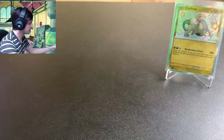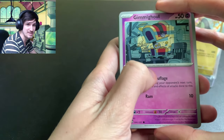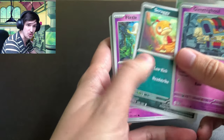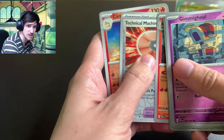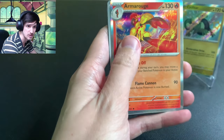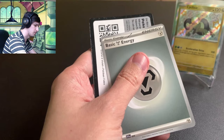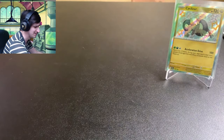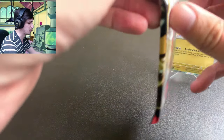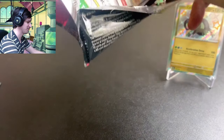Like you saw in the intro — bought one ETB and three sticker collections. So many Psychics, Charmeleon, Technical Machine, Camerupt, and Armor Rouge Rare. We're kind of coming back down to Earth a little bit, but there's more pulls in here. There's more pulls.